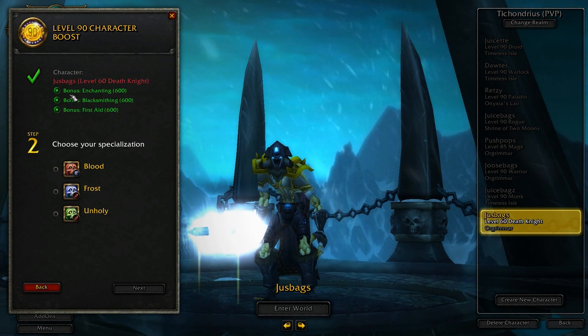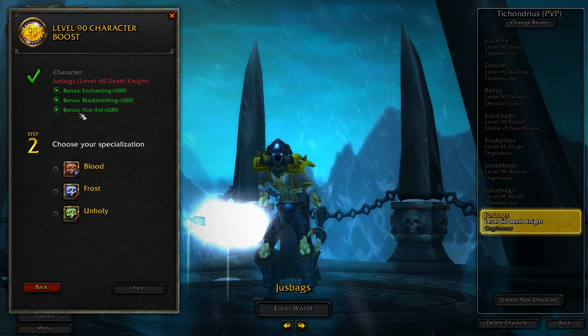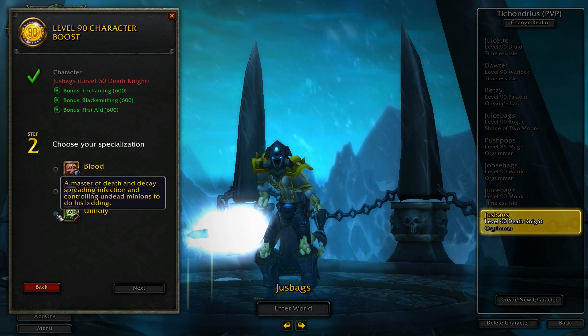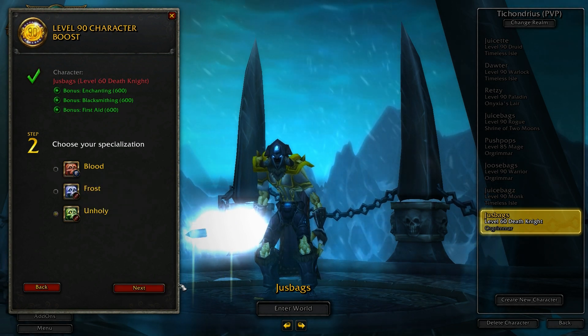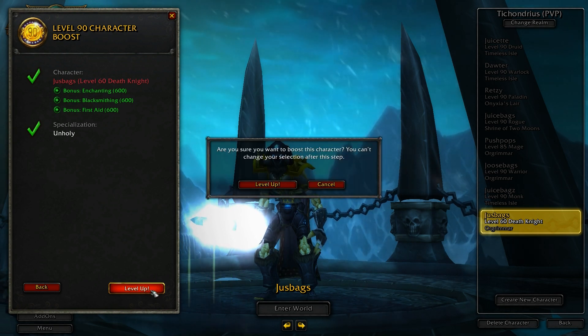You see the bonuses you're going to get here: a bonus to enchanting up to 600, a bonus to blacksmithing to 600, and a bonus to first aid to 600. We're going to let this DK roll as Unholy, and then just click that level up button.